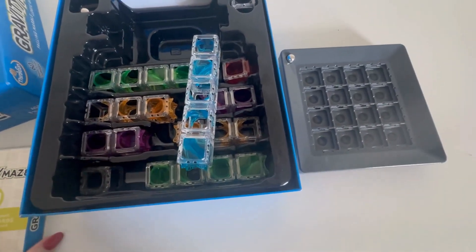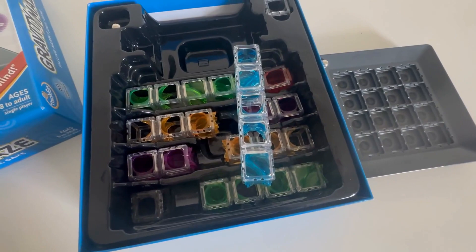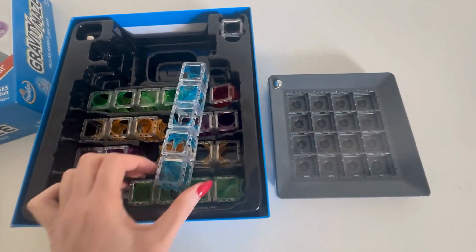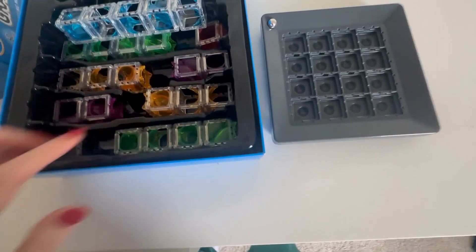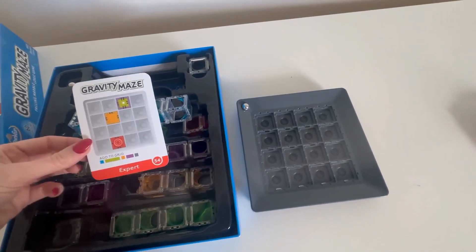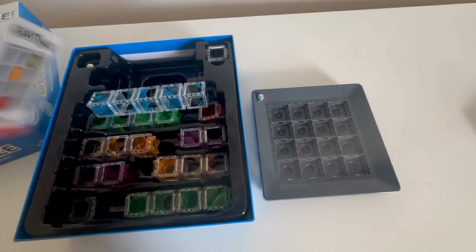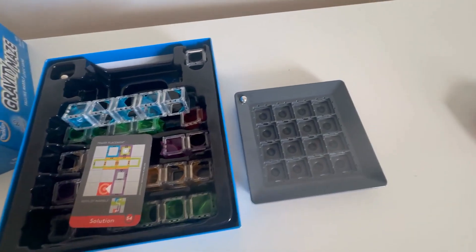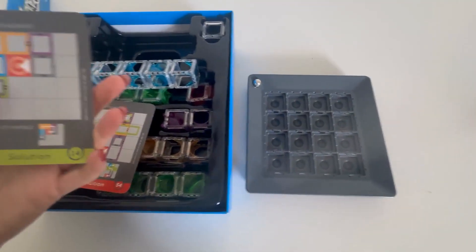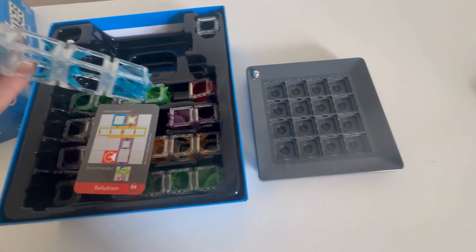You have to create a maze, and they give you these challenge cards in order to increase the difficulty and the brain-teasing ways to make this happen. These are your maze pieces, and the cards tell you the level — this is an expert card, so it's going to be much more difficult than a beginner card. It shows you how to add to the grid in order to make the marble move, so you really want your marble to fall through these pieces and go through the maze.